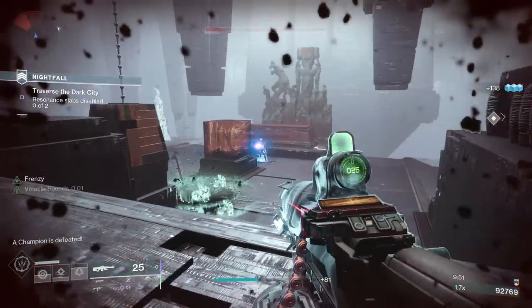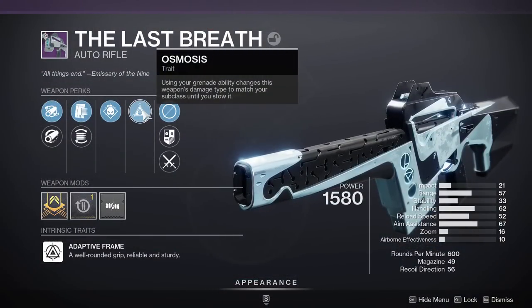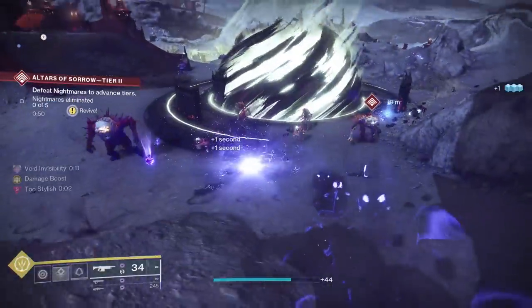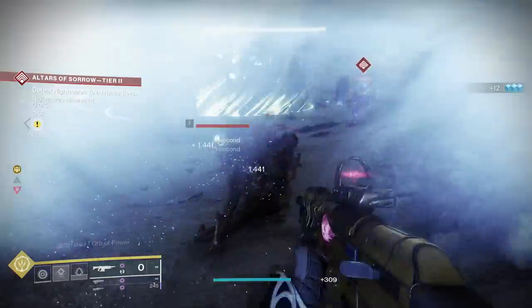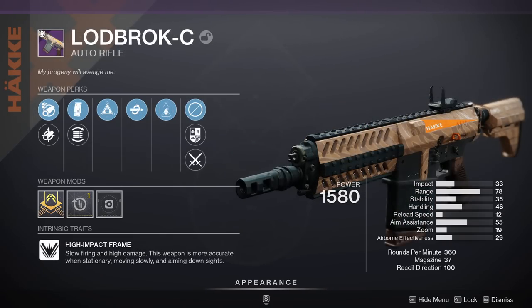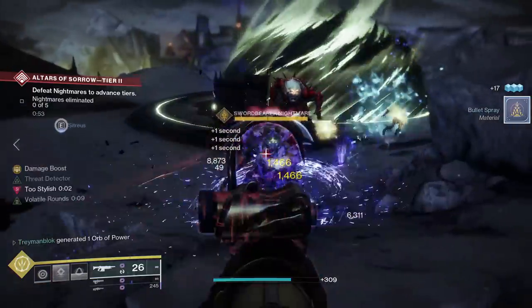Another weapon perk a lot of people might have forgotten is Turnabout, which basically turns your primary weapon into a void one after you get a void grenade kill. This allows you to take advantage of buffs like volatile rounds and Font of Might while also generating orbs of power. The Last Breath, Fatebringer, Lodbrok-C, and Fire and Forget are all very good and somewhat easy to obtain weapons for this.